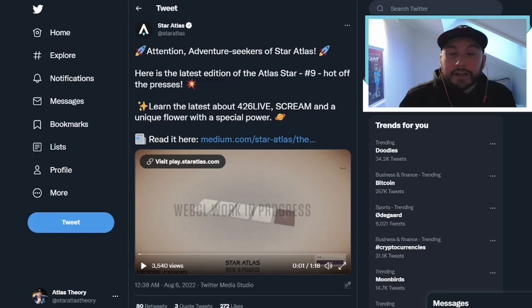A lot of my information comes directly from Chipto during the town hall. Chipto is the Director of Game System Design at Star Atlas, and it's always awesome hearing him give us the alpha drops. He really has a great vision and it's just awesome to hear him speak.